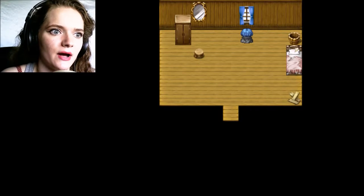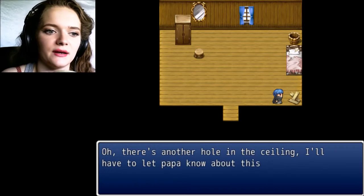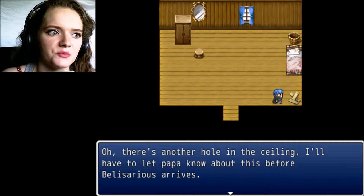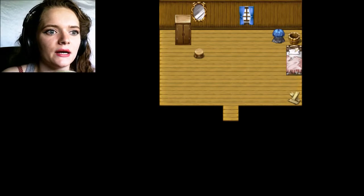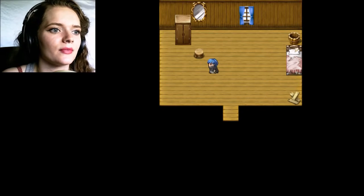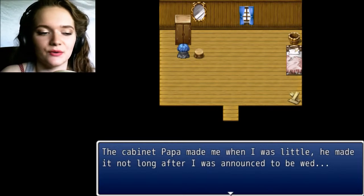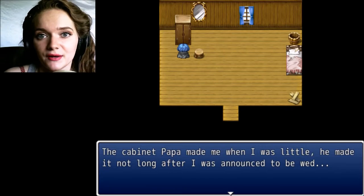Fantasia's room. The only thing I want to say — I don't want to spoil anything. Oh, there's another hole in the ceiling. I'll have to let Papa know about this before Belisarius arrives. Now, all I know is that you play as a girl named Fantasia, and you are forced into marriage — that's all I'm going to say. The cabinet Papa made when I was little. He made it not long after I was announced to be wed.